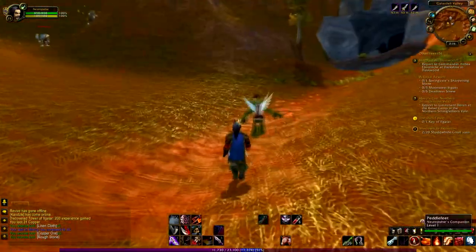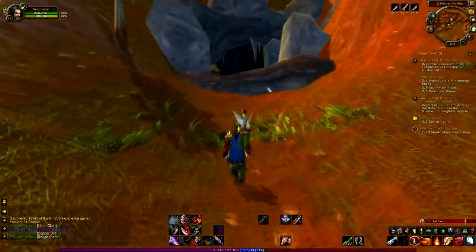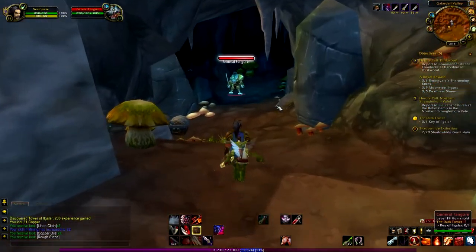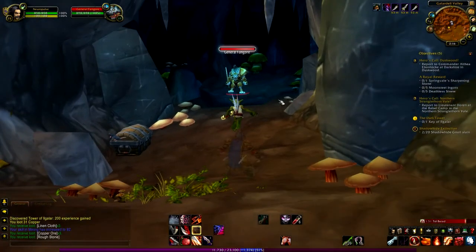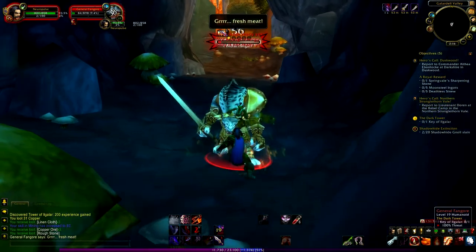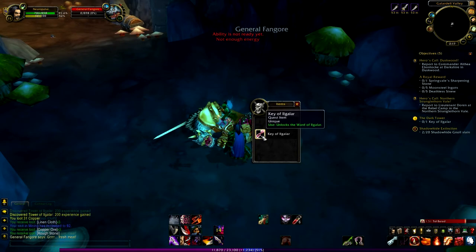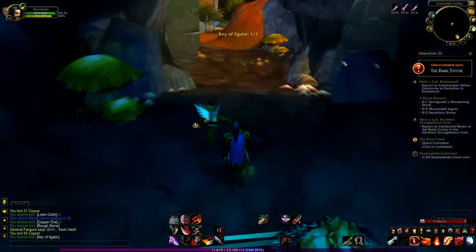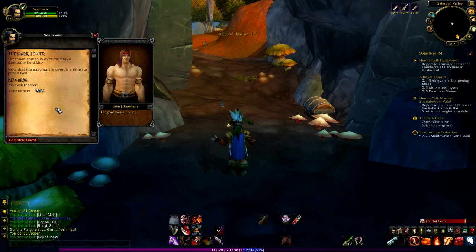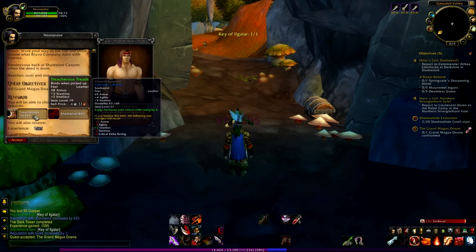I need to go inside the key cave to get the key. This guy right here, General Fungore — I'm going to kill him. And he's dead, that was quite easy. Got the key and some kind of transmission from somewhere. Quest complete, and now I need to kill Grand Magus the One.